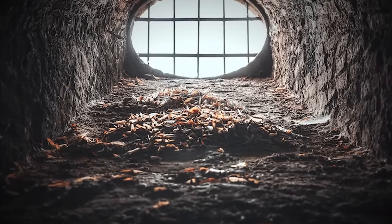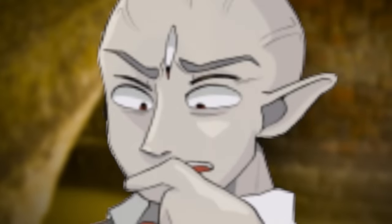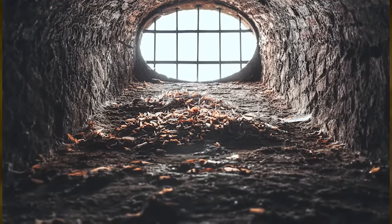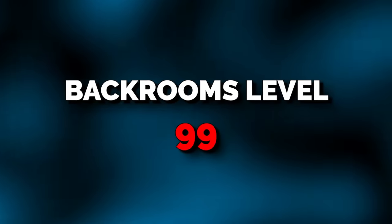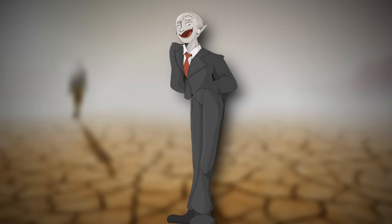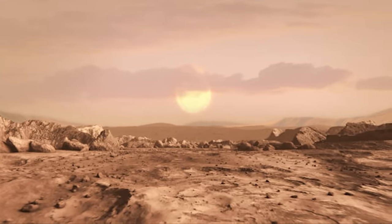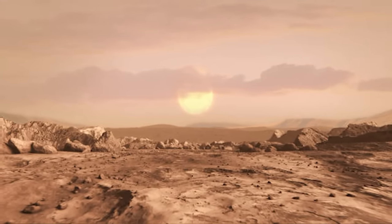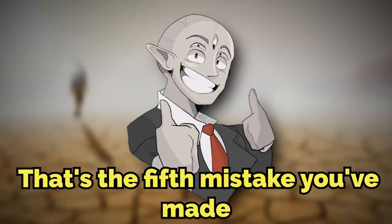Now you're in these tunnels, stumbling around the dark musty waters of the sewer, until you find what looks like a window. You're not sure if it's an entity or if it's a real window, but at this point you don't care. You run into it, noclip out through the window, and now you're on level 99. Only one level away from level 100 — you're almost there. Except level 99 is a desolate wasteland expanse of desert with a hot burning sun that shines all the time, classified as the class of desolate wasteland. That's the fifth mistake you've made.